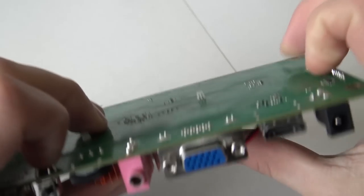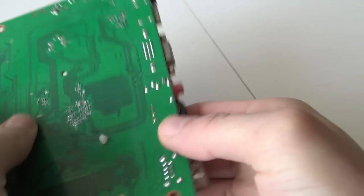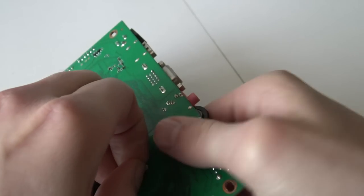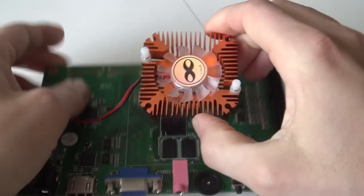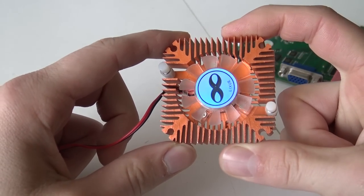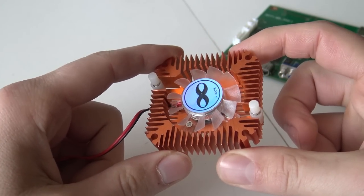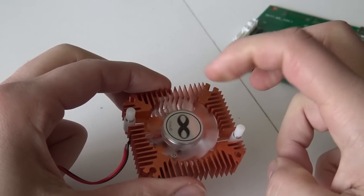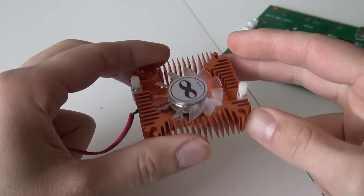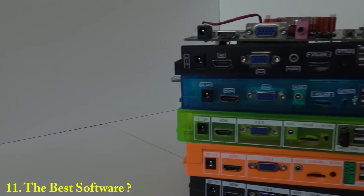Can the cooling fan be replaced? Yes, very easily. Just push the little locking mechanisms and pull it off — no screwdriver needed. You can find replacements on AliExpress; the main challenge is finding one with the right connector. Keep in mind that fans with copper cooling elements are more expensive but cool much better. Also note that fans vary a lot — some are very loud like a vacuum cleaner, others are very silent.